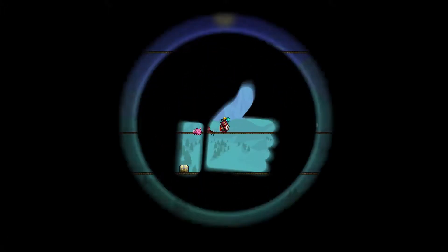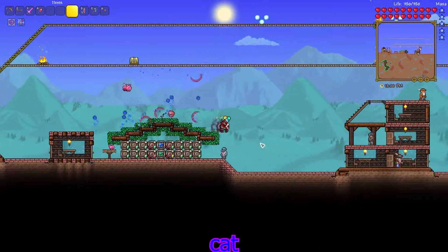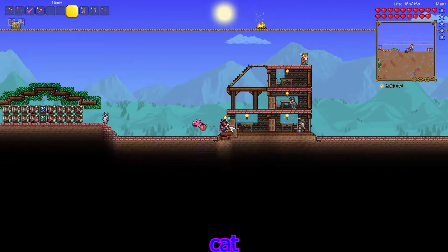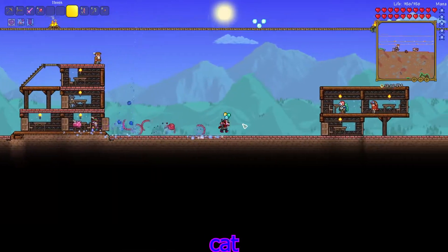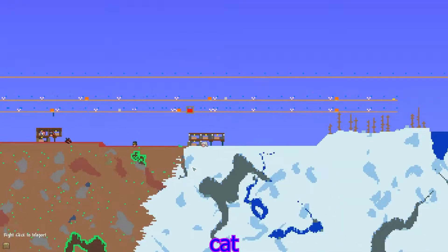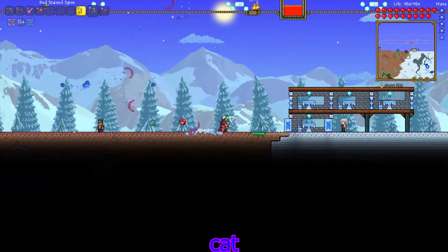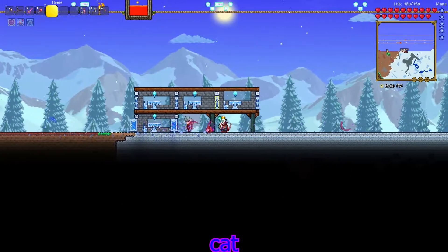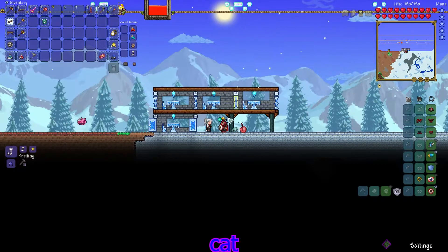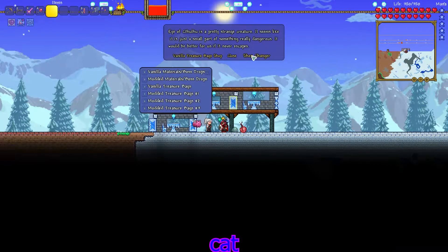Welcome back everybody, this is part three of our series. You might be wondering why I'm wearing crimson armor before doing any of the crimson bosses. That's because I built new housing over here in the snow biome — it looks pretty good. I'm actually really proud of my building in this series compared to my last one. As you can see, you can buy tissue samples here.